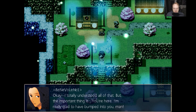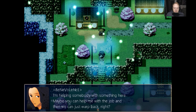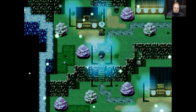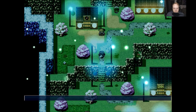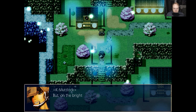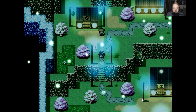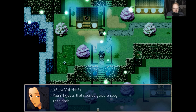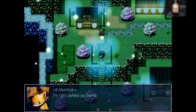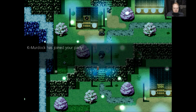Someone with the knowledge to use it can then activate theirs, and it'll show them who's carrying the other one. I totally understood all of that, but the important thing is you're here, and I'm really glad to have bumped into you. I'm helping somebody with something here. Maybe you can help me with the job, and then we can just warp back. Probably not - we're stuck. But on the bright side, we could team up here and find our ways back to the others. I guess that sounds good enough. Let's dash. I'm right behind you, homie. Murdoch has joined the party.